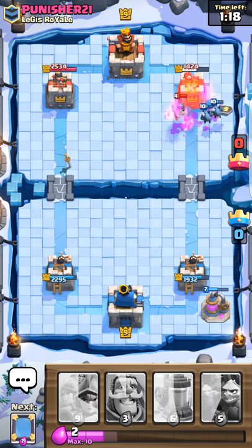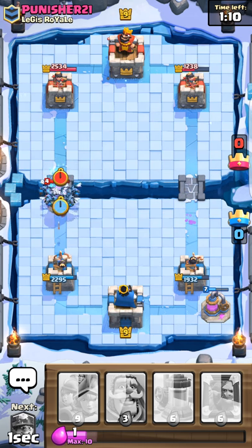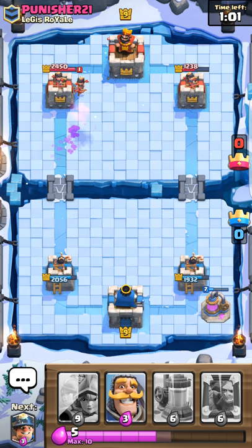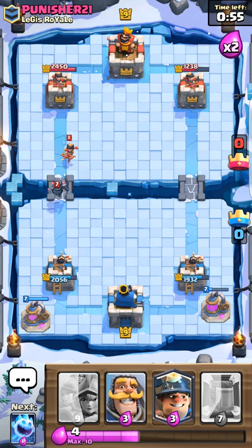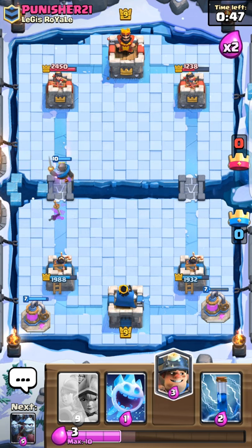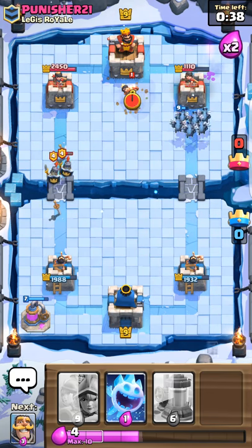Kind of worked. I got a little bit of damage in there. Minion Horde is pretty strong, so that worked out decently. And what I don't want is to take a bunch of damage from that Bowler. I've been able to successfully get rid of that Bowler quite a few times now. He's got Princess though, which is a little ridiculous. And we're also up to Double Time now. I mirrored my Knight because he can take a lot of damage, so I just threw him out there.